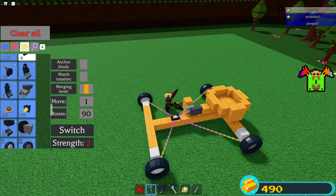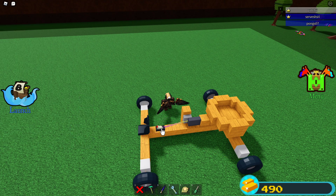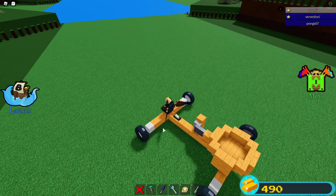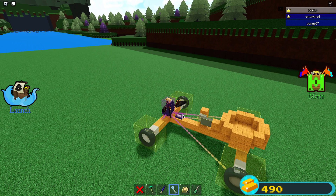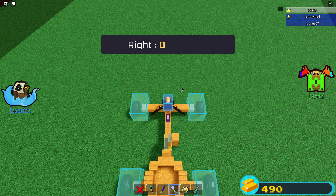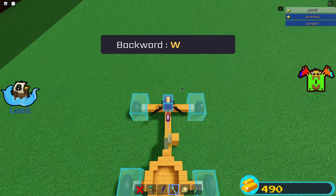Now we just need to slap a driver's seat on it. Let's put the driver's seat on first, and then that — so that works, and the driver's seat will drive it. Oh, why is it going backwards? So if it's going backwards when you press forward, there's quite an easy way to fix that. I'm going to unbind that for now. If it's going backwards, all you need to do is reassign the controls — now right is D, forward is S. This is only if the controls are mixed up. Left is that, and backward is W. So now when you press W, you go forward. Now we have a drivable catapult.